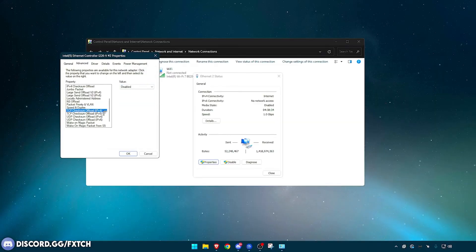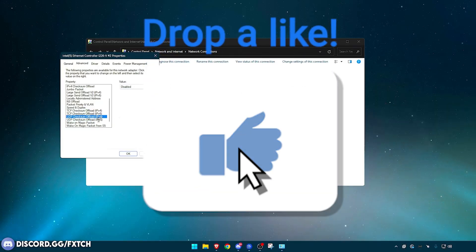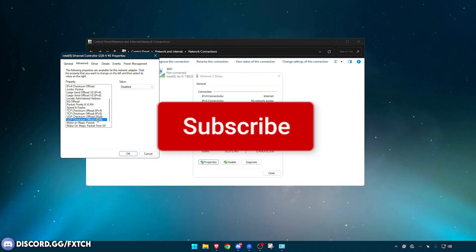TCP Checksum Offload IPv4 — Disabled. TCP Checksum Offload IPv6 — Disabled. UDP Checksum Offload — Disabled. And the IPv4 and IPv6 versions below that — all Disabled. They do different things but just disable all of them.